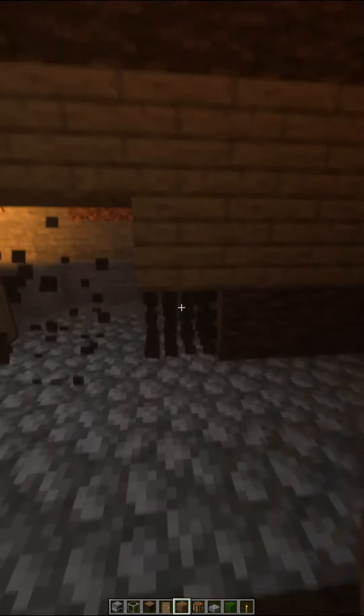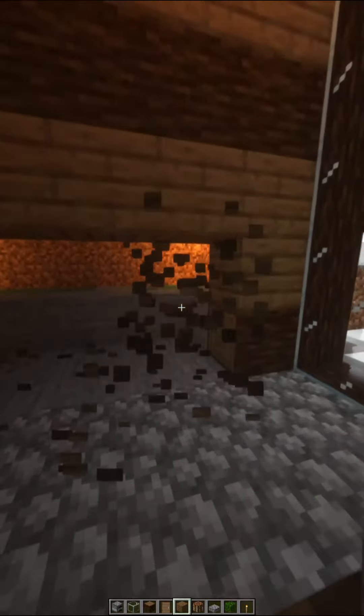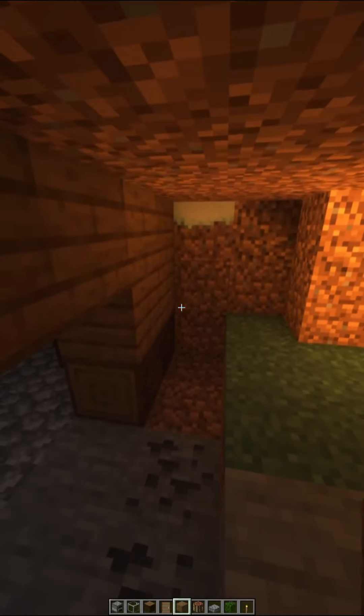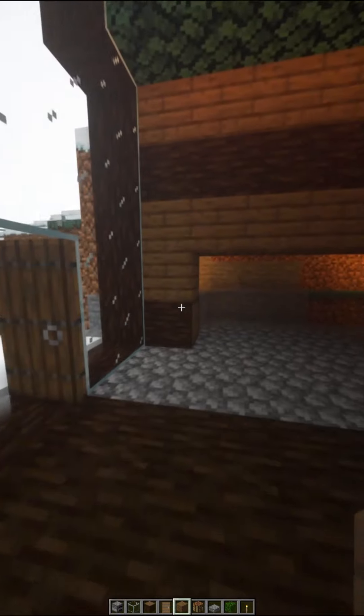Now you want to dig out a two-by-six area from the sides, and that will make your chest area and furnace area.